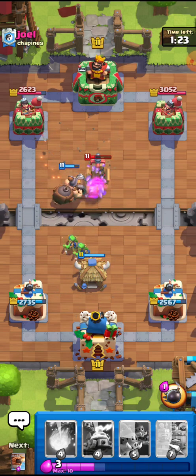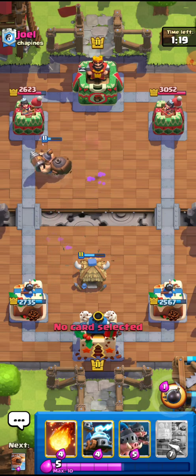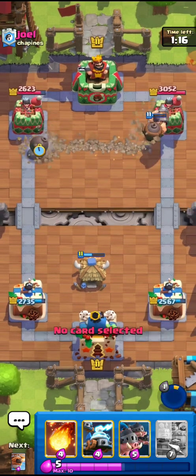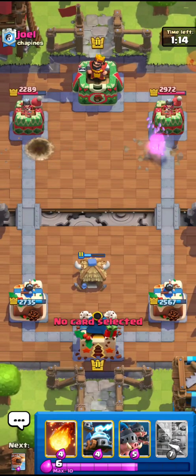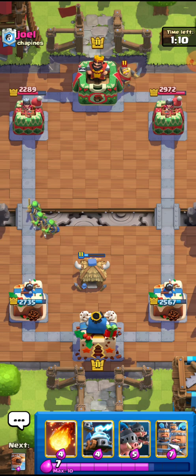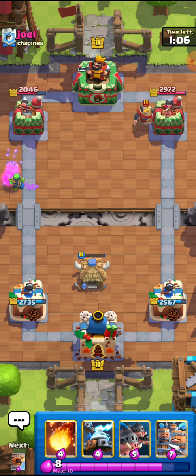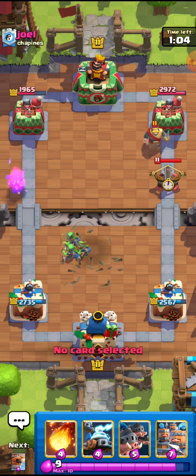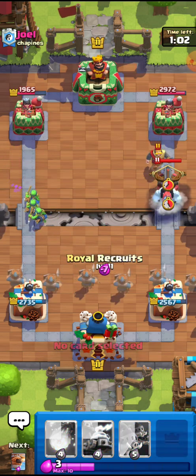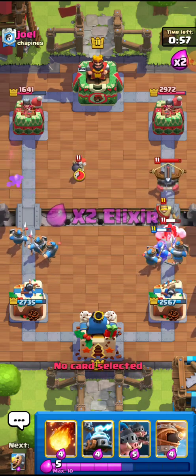I'll go for the Goblin Hut right here. He used the Log and it was pretty lucky. I'll go for the ability right here since I want to go for that big black bomb dropping. He's going for the Knight right there — the Knight is not bad. He also has the Ice Golem, and he's going for the Ice Golem plus the X-Bow. I'll go for this and also the Whirlhawks.